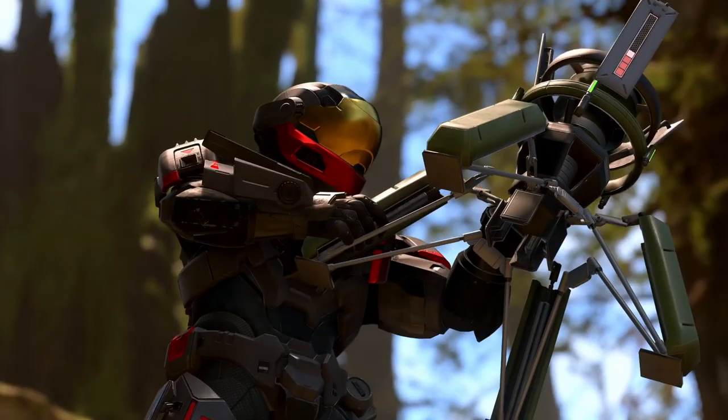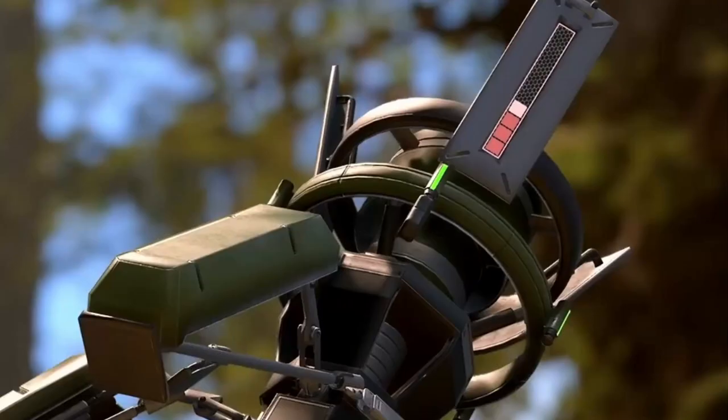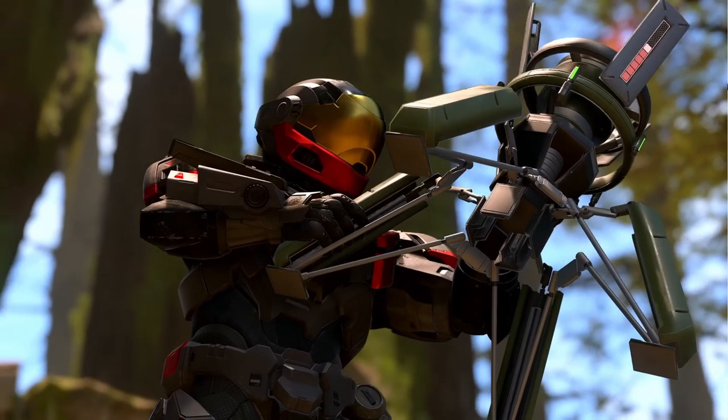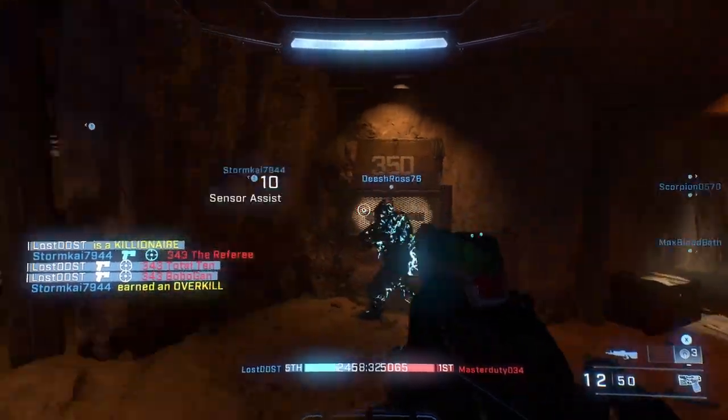Later in the trailer we get a glimpse of the extraction device used in Extraction mode. The person using it also has a new helmet — it kind of looks like the security helmet or the pilot helmet, something along those lines. On the extraction device itself there's a cool little detail: when the player arms it, you can see a little bar with red squares that starts going up, basically functioning as a timer.